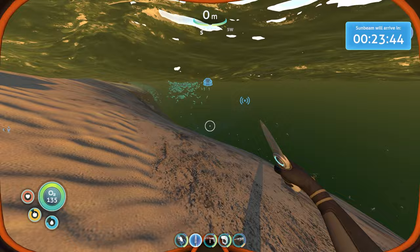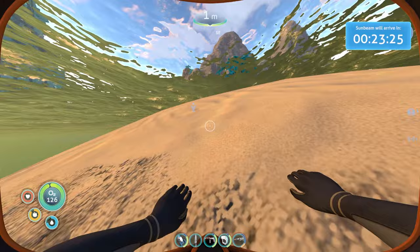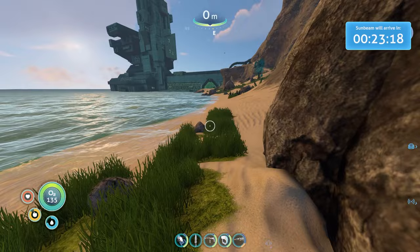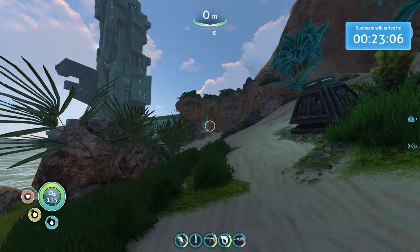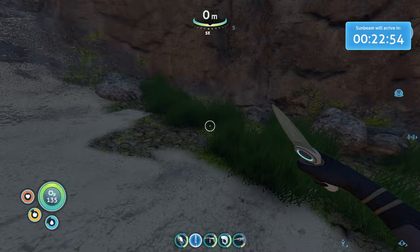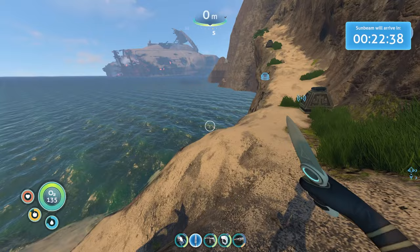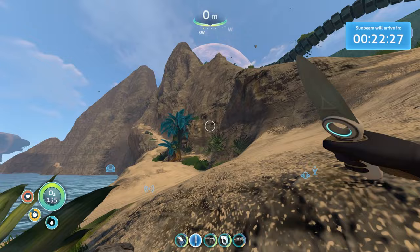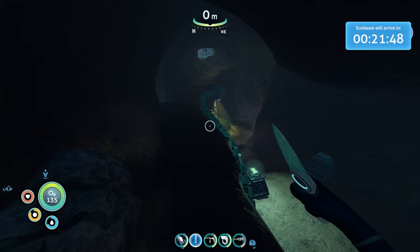Let's see if we can see the reaper. We just have to be careful when we leave here. Here we are, and there's a big thing - let's go touch it. Where precisely is the Sunbeam landing? Oh, right there. I wonder if this is in some way going to affect that. Gee, it'd be a really short game if they rescued me now. We want some of these bulbo seeds. I don't know if I'll be able to get them back in time but if I can grow those they're very effective. Purple tablet. These islands always reminded me of the first Halo game.